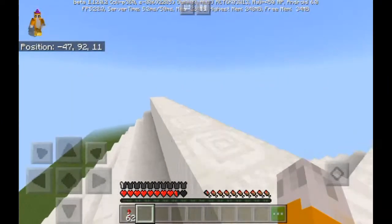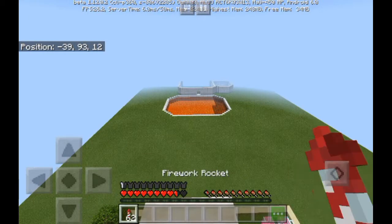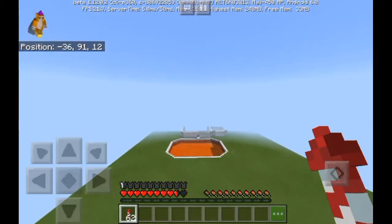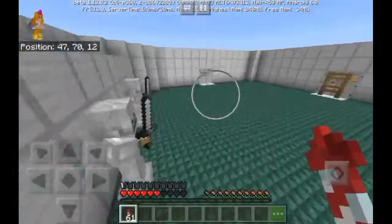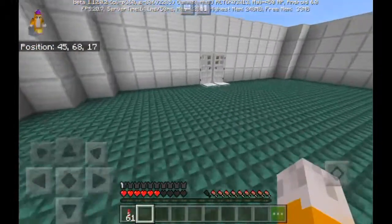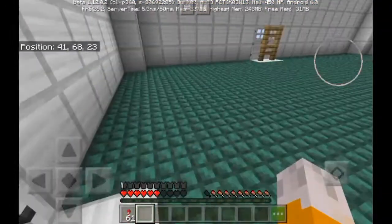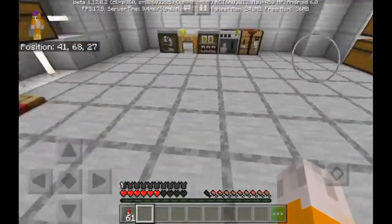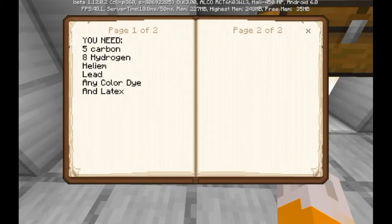Then we need to go all the way up here onto the roof — do not mind the lava. So let's fly over there, go really fast. I should make a landing pad over there. Pretty much what we need to do is check the list.